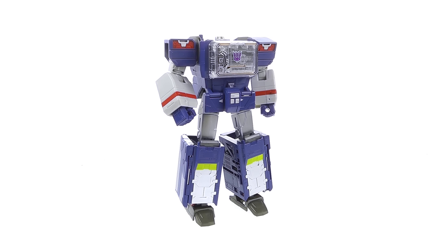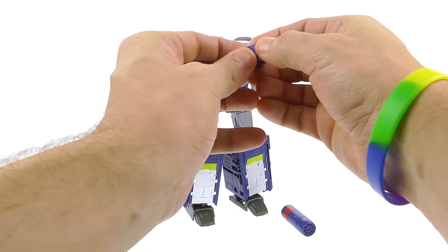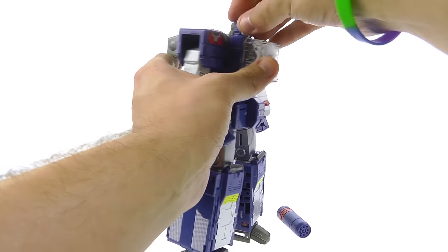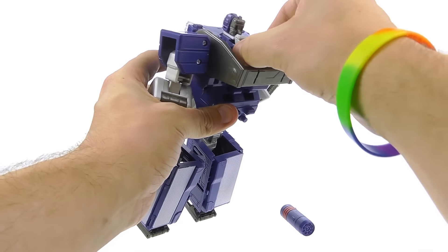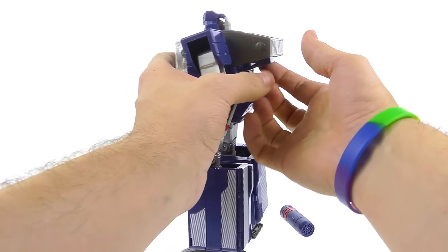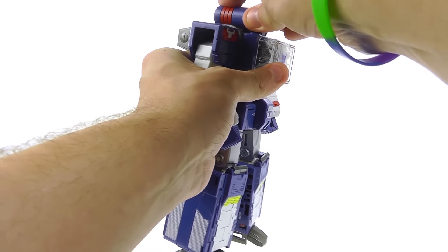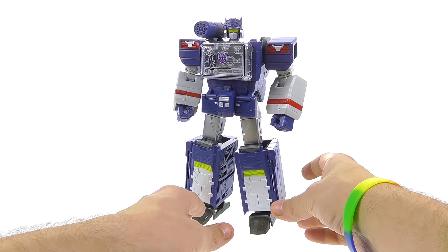There are a few steps left to complete the robot mode. First, attach his head — much like all the other Titan Master figures, you just fold it in half, and the little head serves as a post. Come around here, lock that into place, then come around to the back section, fold this piece out much like Blaster's, and it comes around and sits on his face completing that Soundwave look. Then collapse that back up. For the last piece, plug his little shoulder cannon into the post right there — and there you have Soundwave.